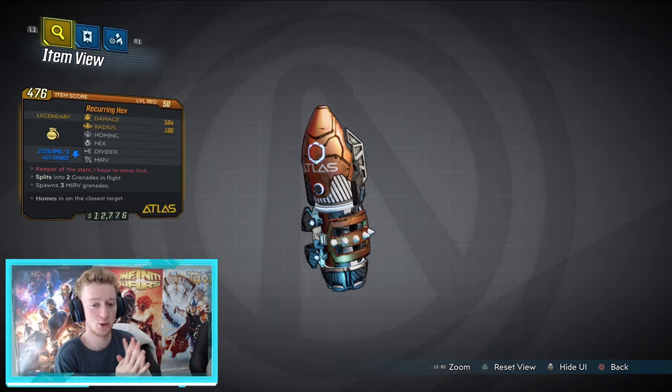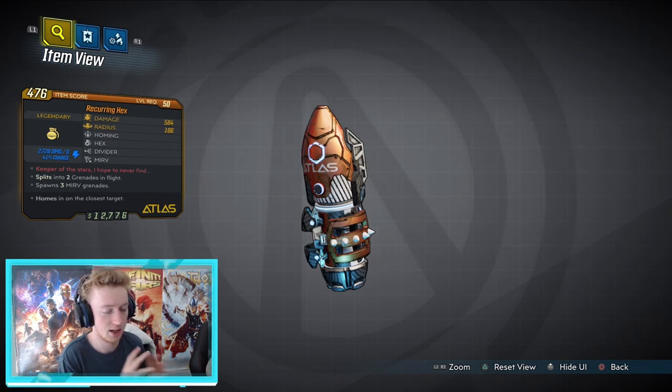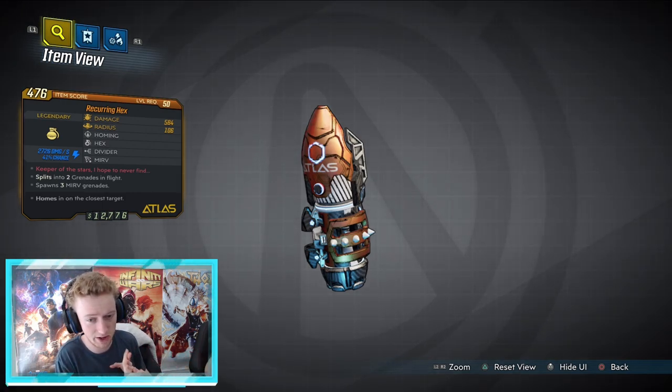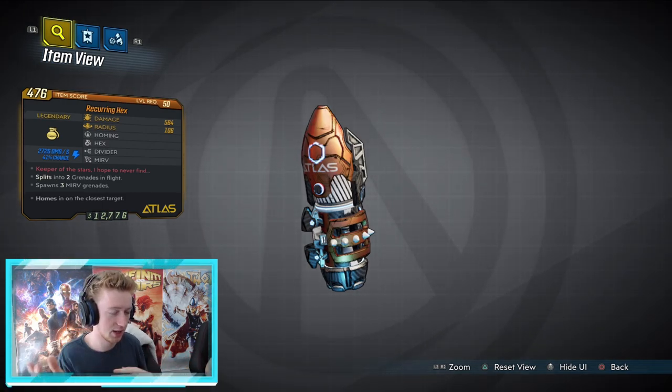Hello, welcome back to Borderlands 3 for a super exciting video. The dedicated drop has been found for the Hex grenade, including the Reoccurring Hex, the Merv Hex, the Cloning Hex, and just the regular Hex. Pretty sure there's only four — if there's another one, let me know in the comment section.